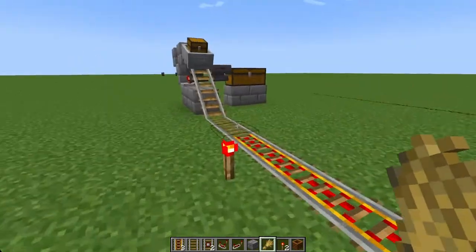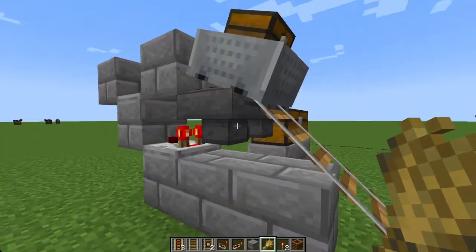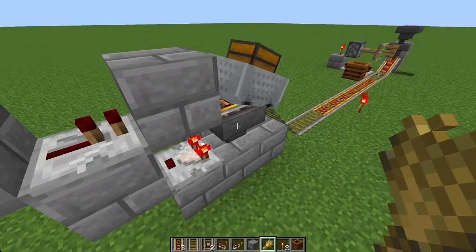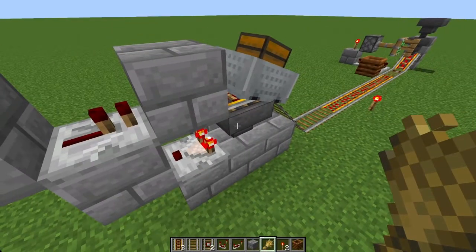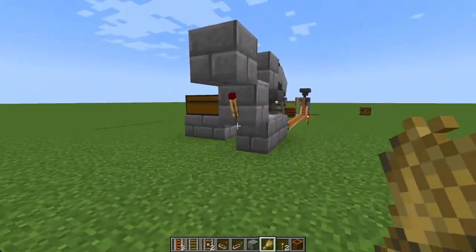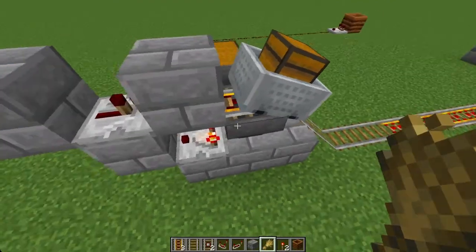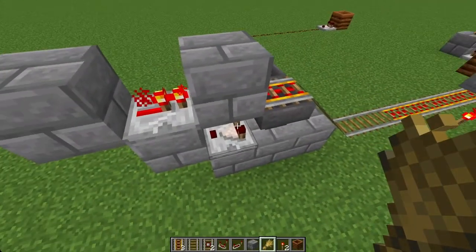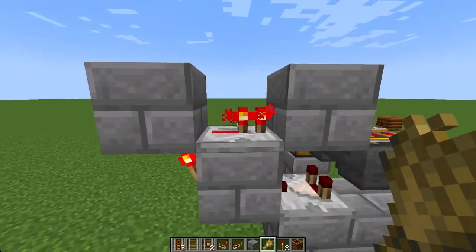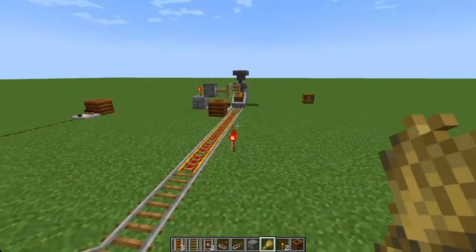At the other end, there's a super simple mechanism. We have hoppers pulling stuff out, a powered rail on top of the hopper, and a comparator reading the output of the hopper. As long as the hopper is giving off a signal — as long as items are flowing through it — it's powering this block, which is unpowering this torch, which in turn is unpowering this rail. As soon as it's empty, it stops giving off a signal, allowing this torch to turn on, powering this block, then the repeater, then another block, and in turn the rail — which sends the cart back on its way.